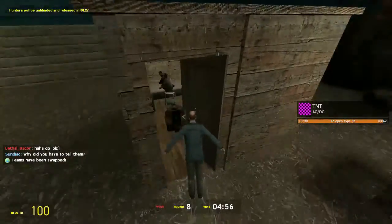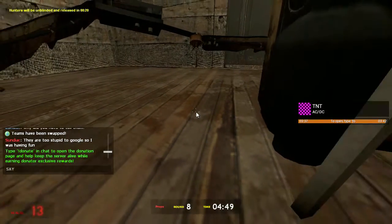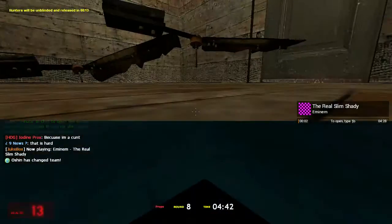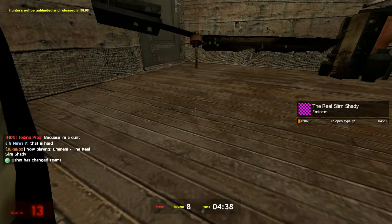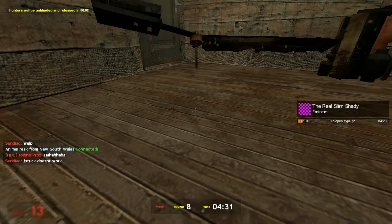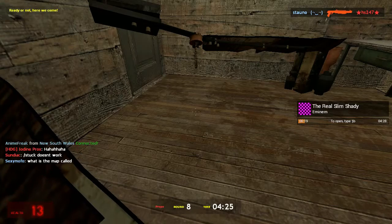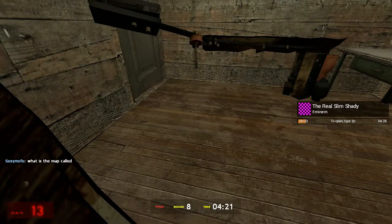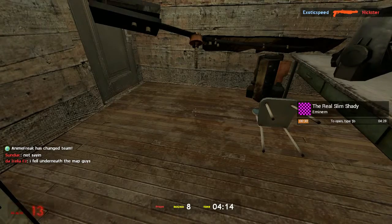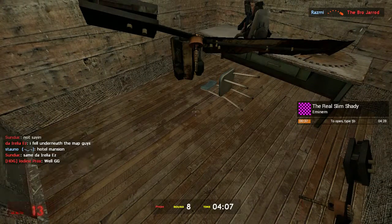Alright, so in this first clip what you guys want to do is not turn into anything — just go into the shed and you see this little fan, you want to press into it. As you guys can see, I am glitched — I'm basically in the air, I cannot move, and they cannot see me from the outside walls. Even if they try to get into the room, they can't because my prop has basically blocked everything.